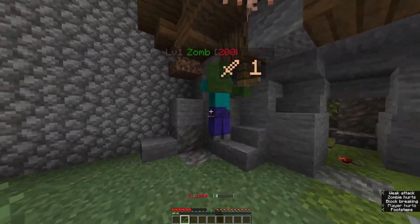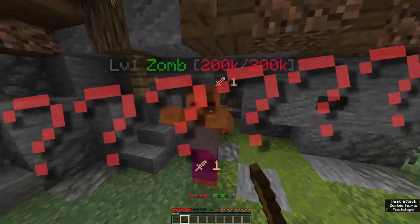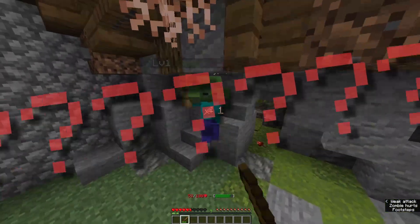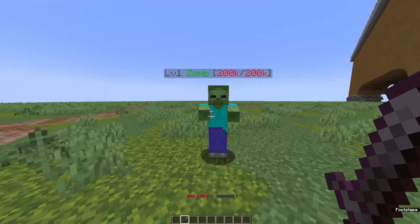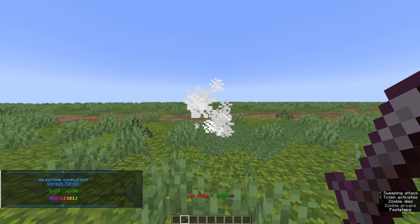In-game, you aren't really notified about milestones until you actually complete one. There's no indicator that shows how far you are into a milestone, but that's most likely going to change in the future. When you complete a milestone, you get a fancy message in the chat, and when you reach a maximum level, you get this really cool rainbow text.